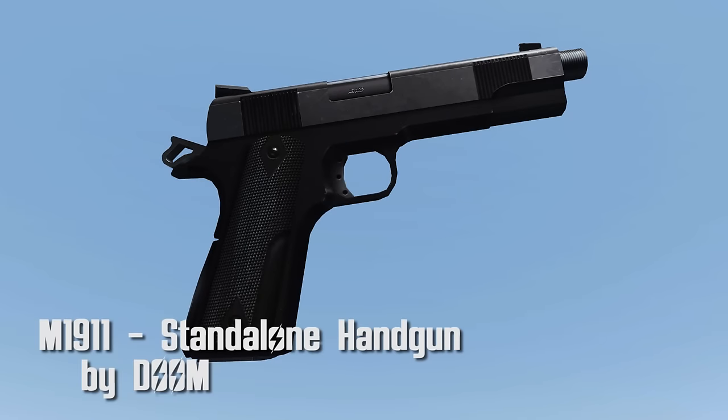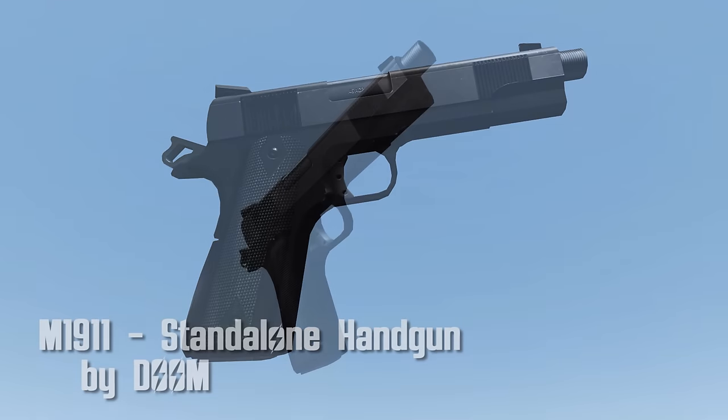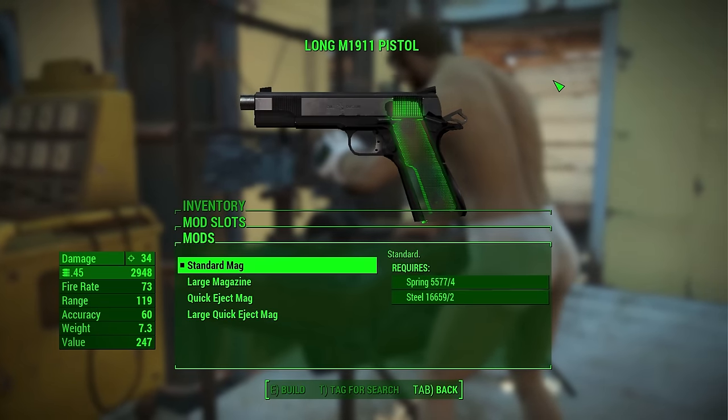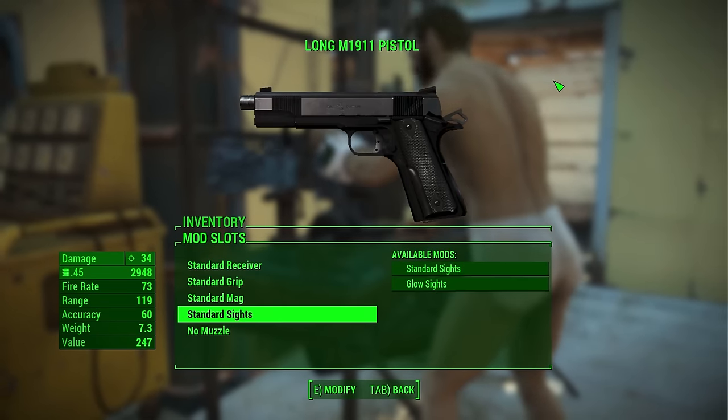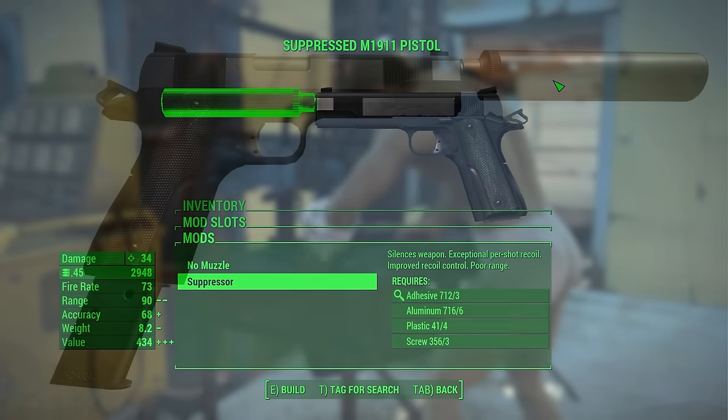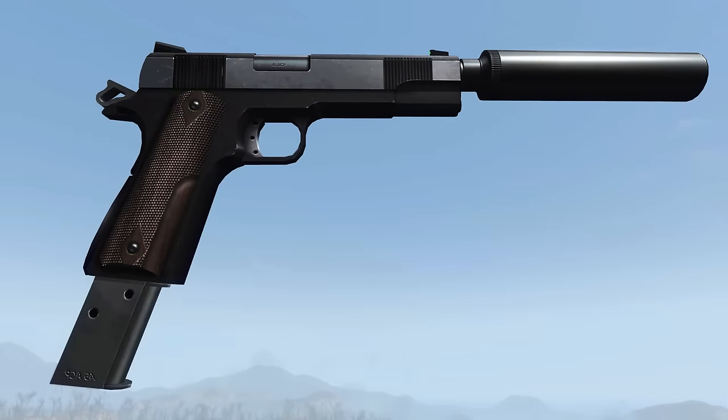M1911 Standalone Handgun by Doom. Keeping in tradition with having at least one classic weapon in these reviews, the M1911 is the perfect sidearm to take with you in the commonwealth. Sporting over nine receivers, two grips, three types of magazines, two sights, and a suppressor, this weapon fits in perfectly with the game and is a blast while taking down enemies.